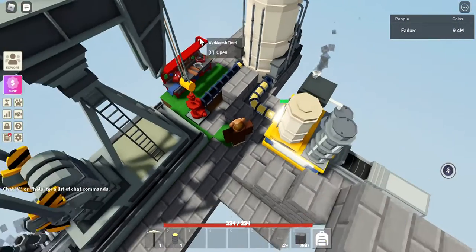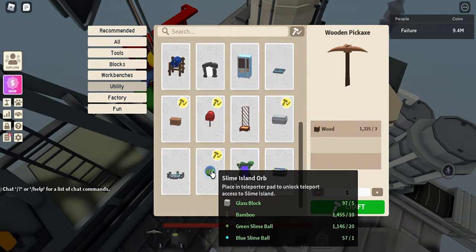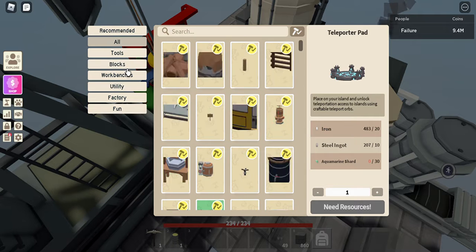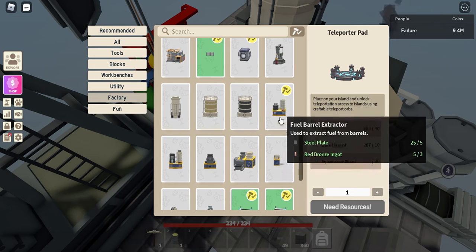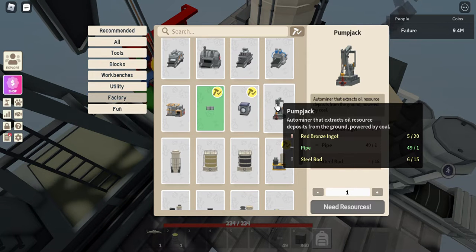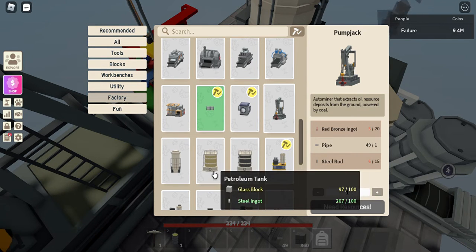So what you're gonna be needing is a couple of pipes. These just got added into the game. You need the pump jack, which is 20 red bronze, one pipe, and 15 steel rods. Pipes are just 10 glass and three rods.